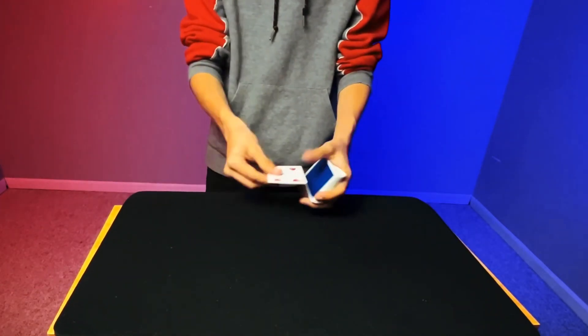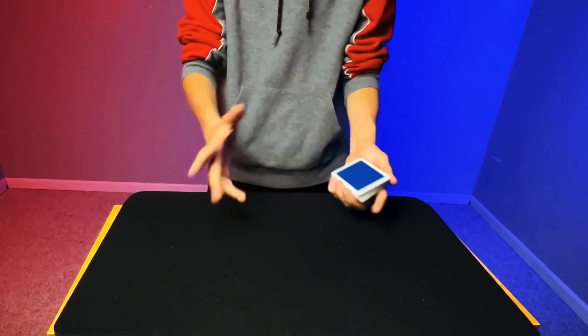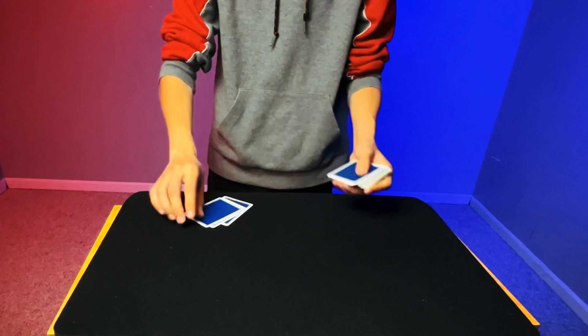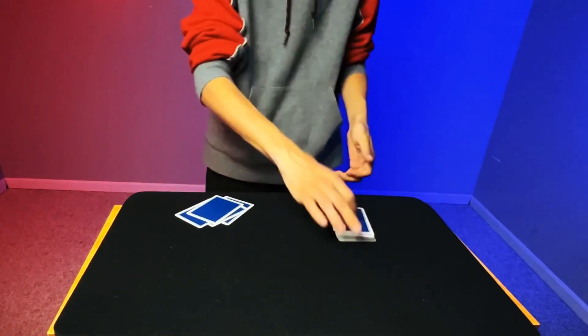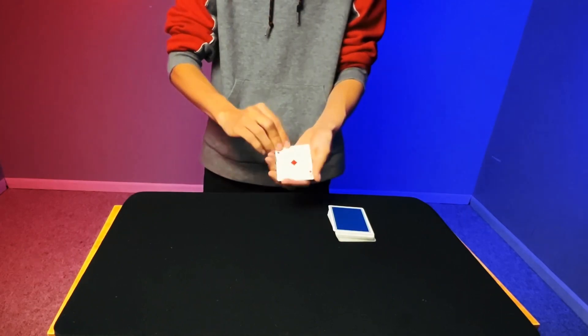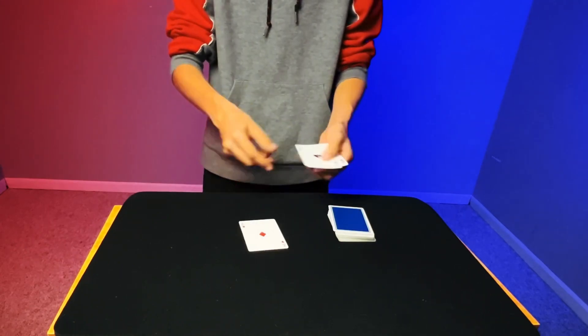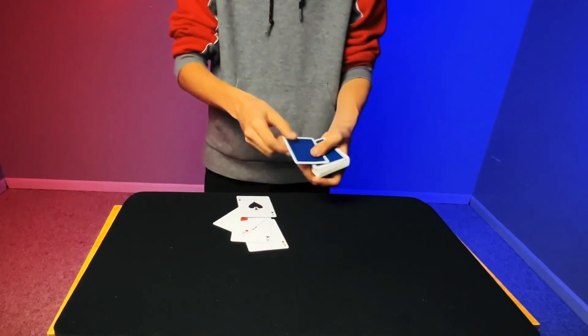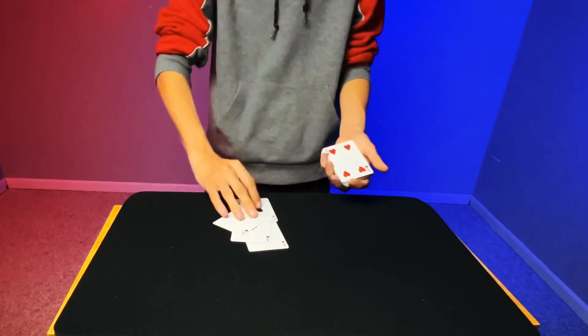What we're gonna do is set this card on top of the deck. Let me show you how to cheat with it. Let's say we're playing a game and you had to deal four cards: one, two, three, and four. Which means this bottom one should be the four — but actually none of these are the four.